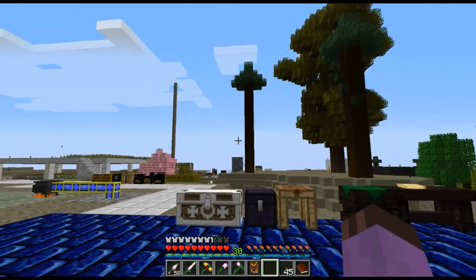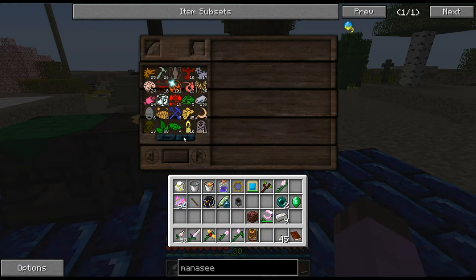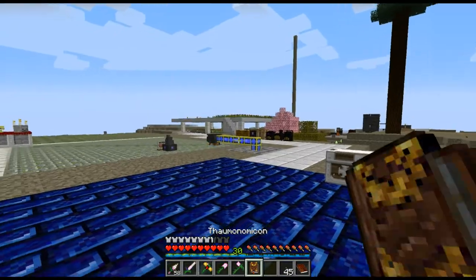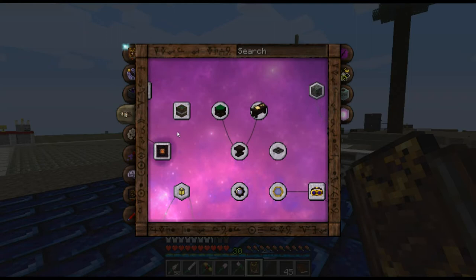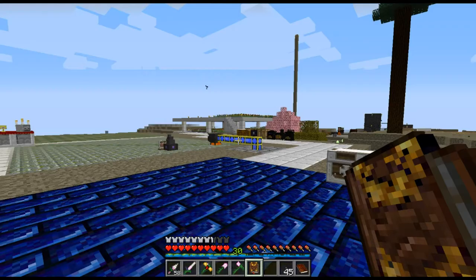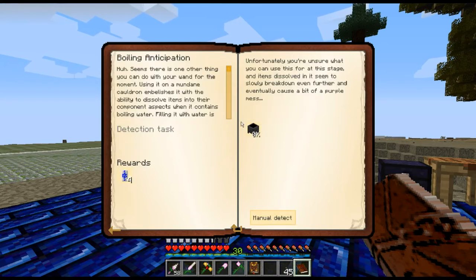My head is heavy with brand new knowledge, and more importantly I'm running out of some of the base aspects. So let's put this knowledge to use. I have so many new things in the book to go for. Let's look at our quest book and see what it wants us to do. It wants us to make goggles of revealing, a better wand, silverwood — which is going to have to wait — and a crucible.